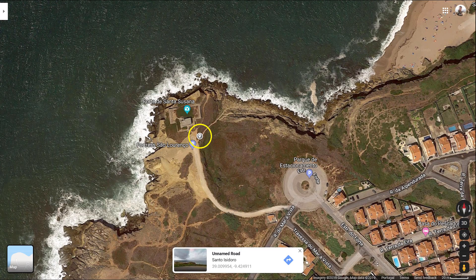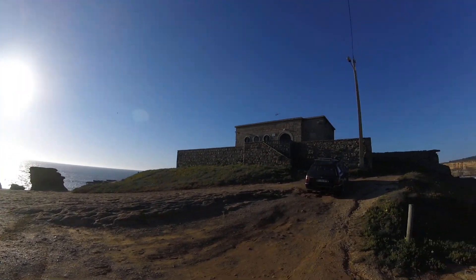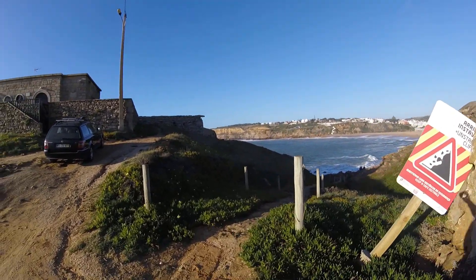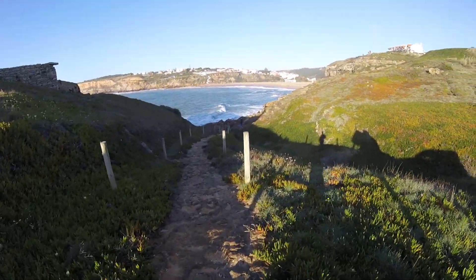The entrance into the water is a path to the side of the fort, which stays at sea level. At the entrance it is a rocky path, so it can only be used on calm days. If the sea is more agitated, you can enter from the Praia de São Lourenço and swim a little further.